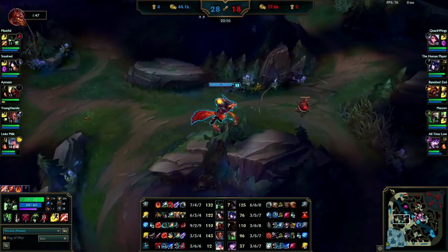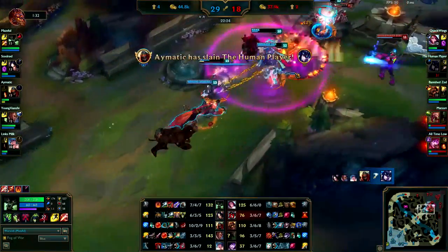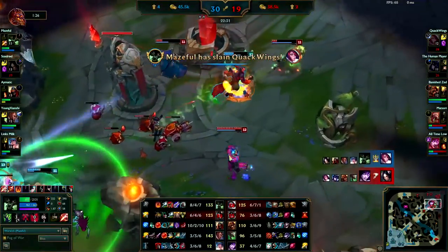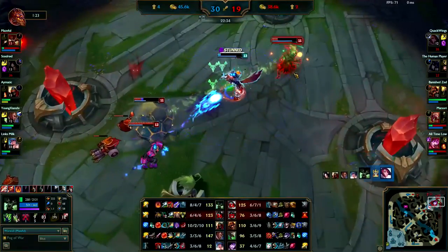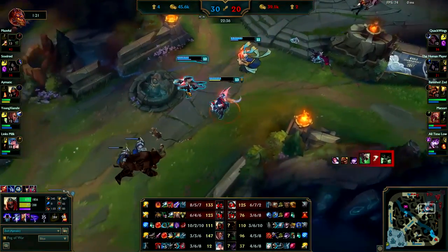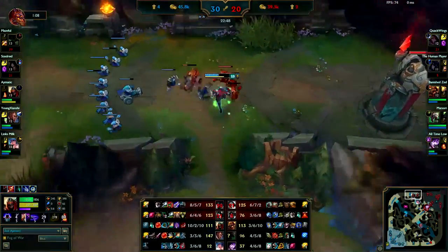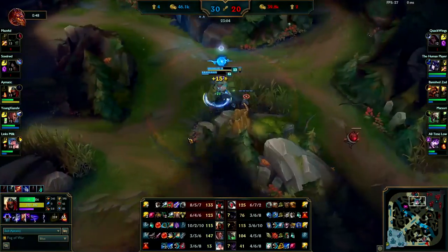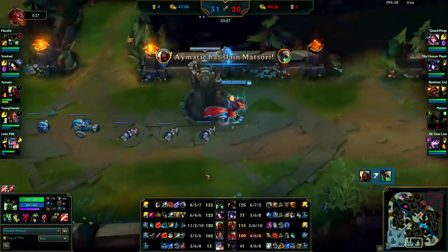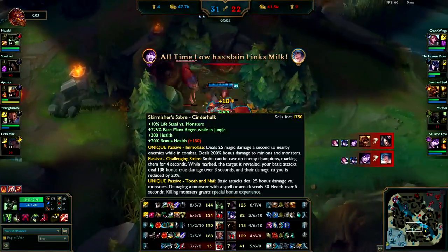Your ultimate isn't up so it's actually okay to be farming these camps. You ult onto Fiora — a little bit aggressive. Get the fear. At that point I probably would have turned on the Morgana, but you're trying to get the Twitch. Sometimes you got to cut your losses. Now that BORK isn't doing much for you, you're kind of building like you're a Shyvana — I wonder if you're a Shyvana player and that's why you're building like this, because these look like Shyvana items other than the Cinderhulk.